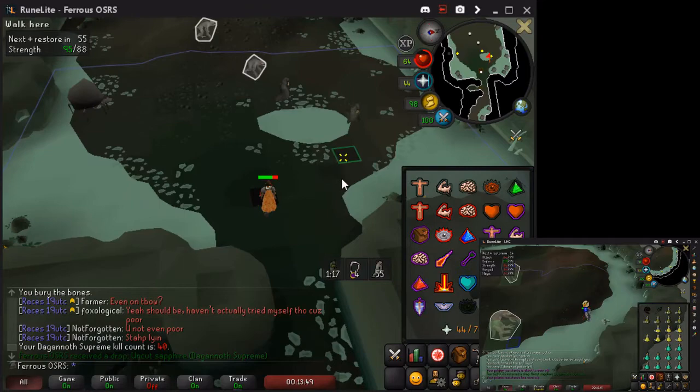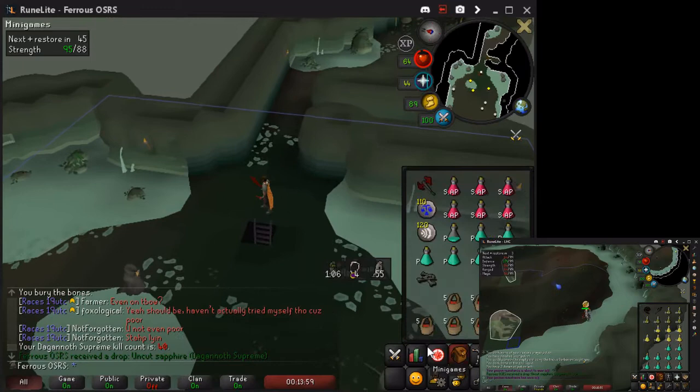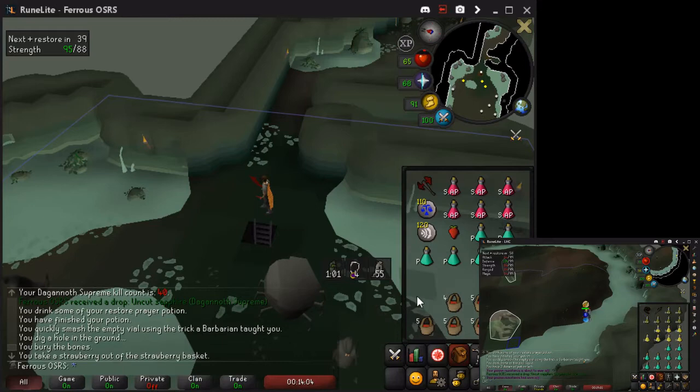The rest of the video is just going to be showing you the setup. This clip here I'm just showing my NPC aggression has expired, so upstairs is totally safe, which makes this method really nice. You can just go up the ladder and wait for it to spawn and you won't take any damage between kills. It actually makes it better than Rex in some ways.